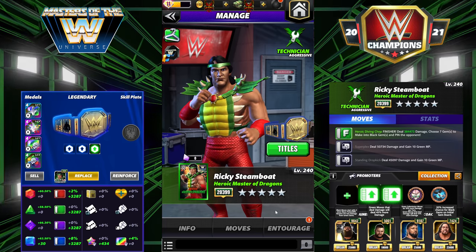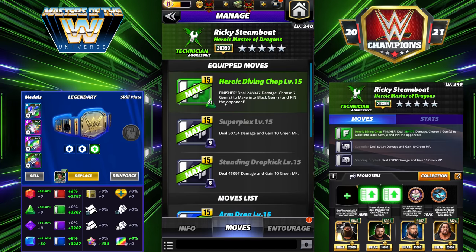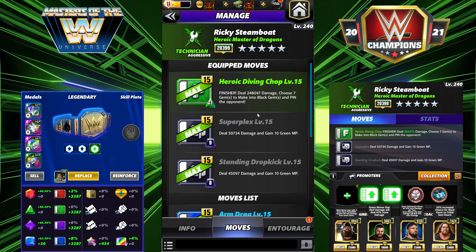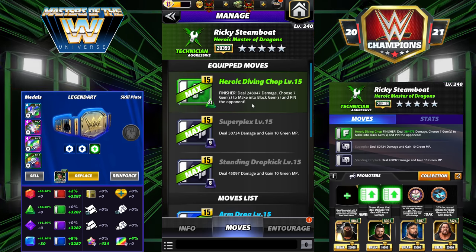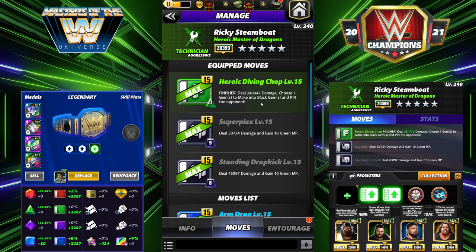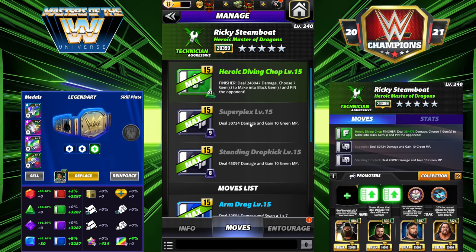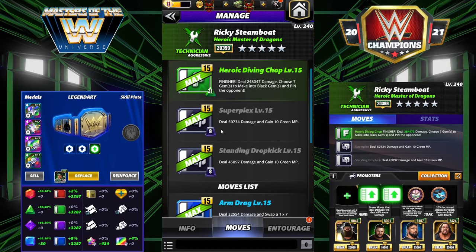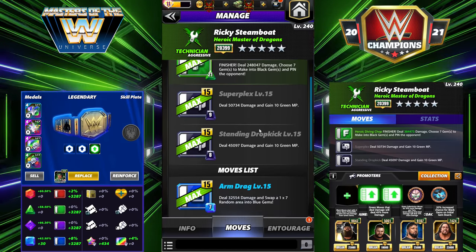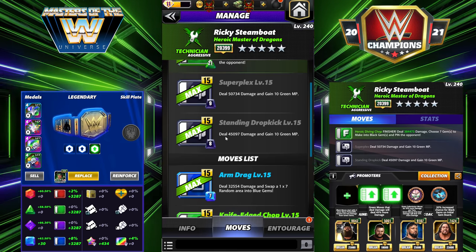Let's take a look at the moves. We have the Heroic Diving Chop — 21 MP, it sounds like a lot, don't freak out — it's a finisher. Green: deal 248k damage, choose seven gems to make into black gems, and pin the opponent. Then the 9 MP Superplex Black: deal 50k damage and gain 10 green MP. And the Standing Dropkick, 8 MP Black: deal 45k damage and gain 10 green MP.